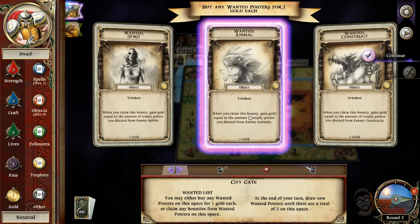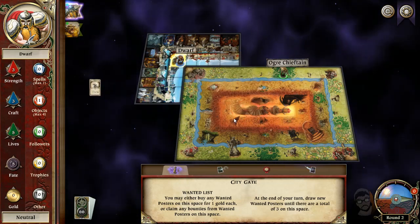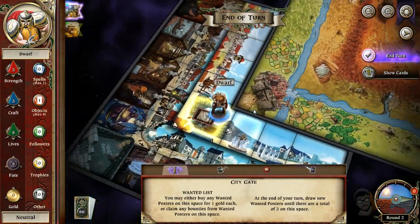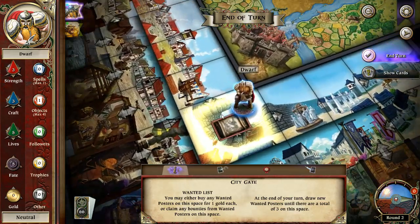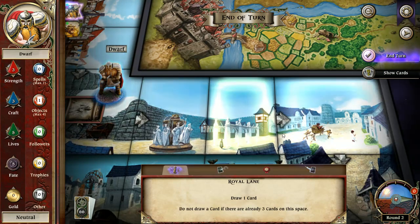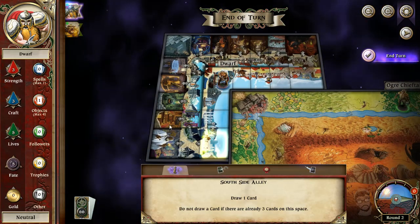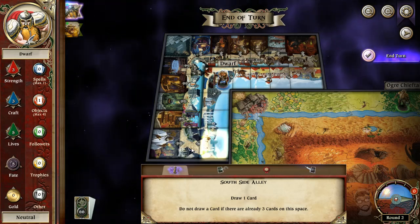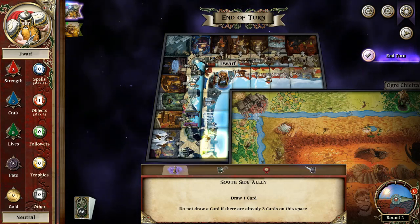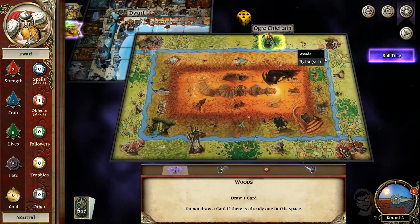Wanted posters are available to all characters who visit. Each wanted poster lists the target — you may claim bounties by having trophies. Wanted posters are trinkets, meaning they don't count towards a character's carrying capacity. I would love to have had this expansion playing in real life. So we get one of these wanted posters — when you claim this bounty, gain gold equal to the amount of trophy points. Now this is interesting: you can come back here and get gold, or save those trophy points for craft and strength levels.